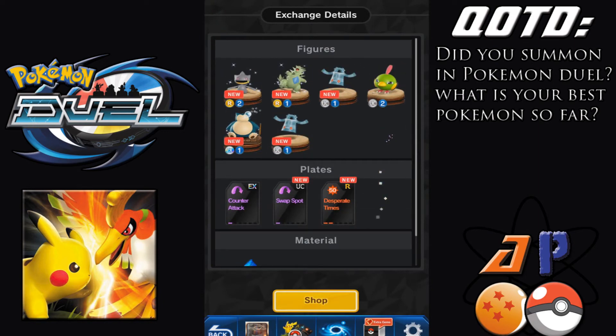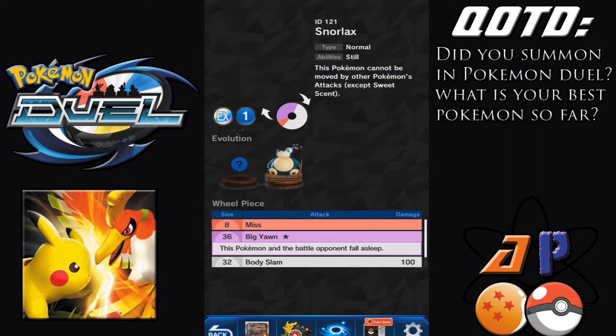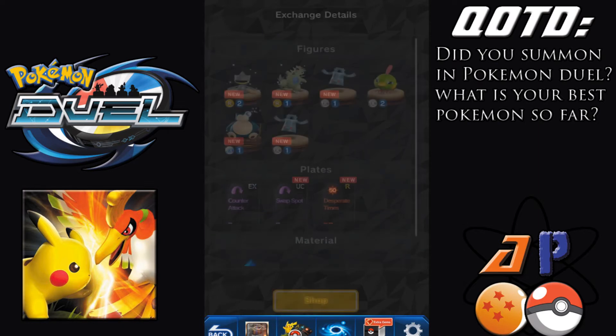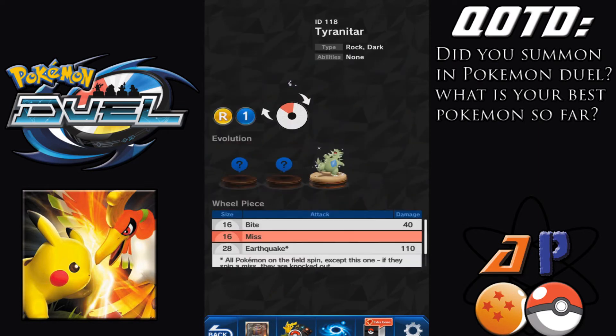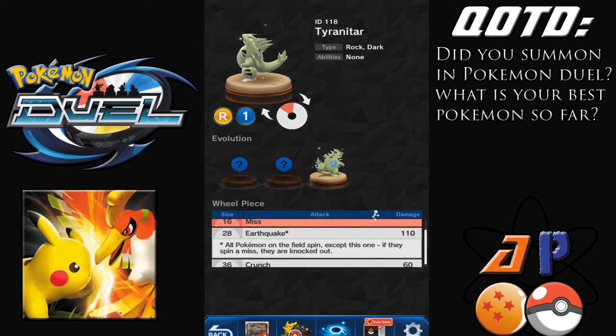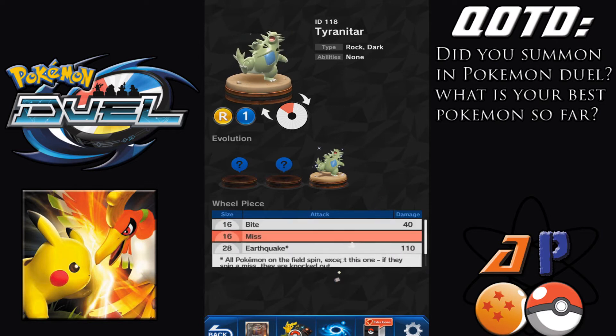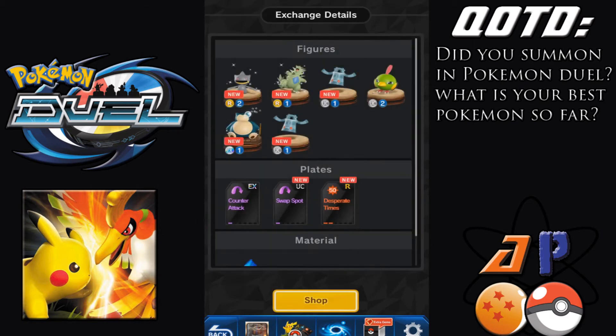So here's our summon recap for you guys. I'm very happy about this — Snorlax right here. He's a good Pokemon to have just sitting on your defensive space or home space, so I'm very happy about that. Let's see why Tyranitar is good. Earthquake: all Pokemon on the field spin except this one — if they spin a miss, they are knocked out. What? That's wild!